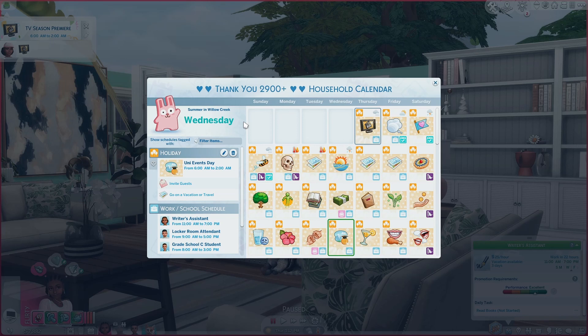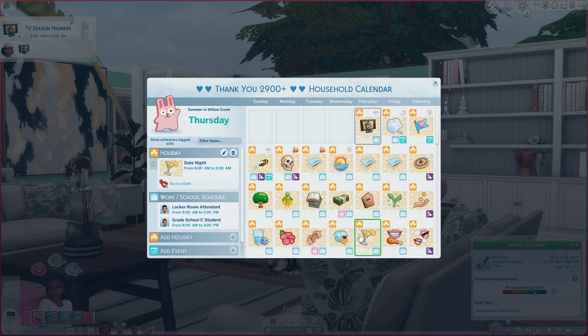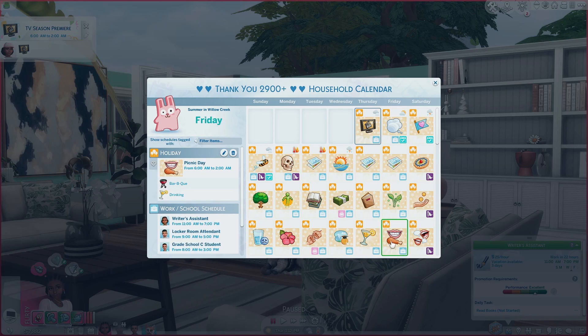I also have Boys Night, where the guys go out to the bar, drink some drinks, play ping pong, play foosball, play chess, play cards. Then I have Uni Events Day, which is a day where I take any teenager in my household out to the world of Brightchester to check out both universities — Brightchester and Foxbury — to see which ones they want to apply to. It's kind of like a taster session for checking out the unis.